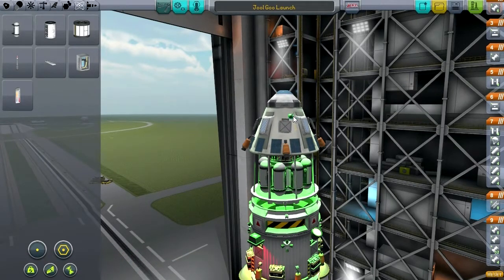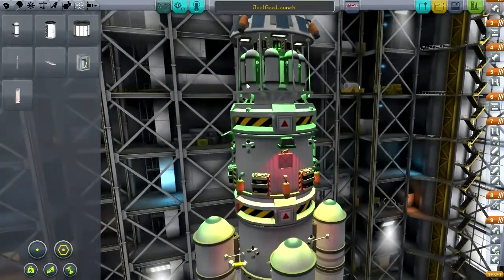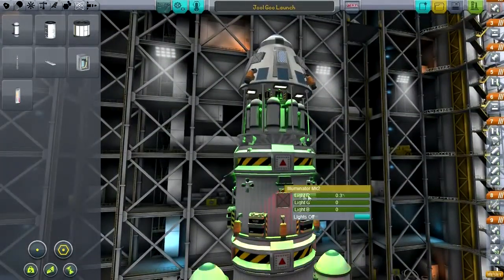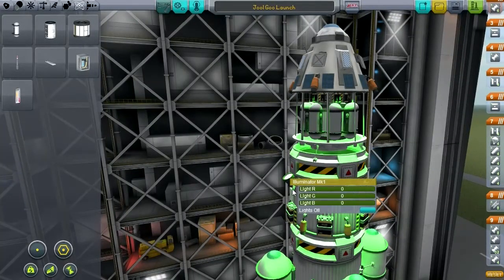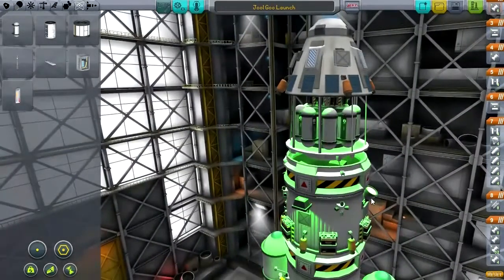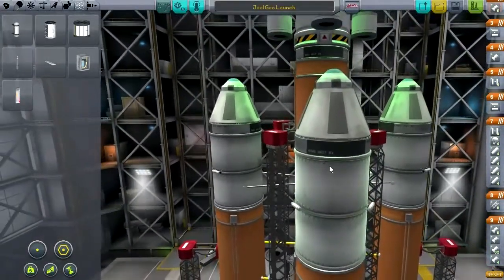I guess for looks we should add an antenna at least. We're intending to bring everything back, so it's not strictly necessary, but there we go. These parts are all colored green, so we should just go with green for the rest of it too. This was all configured for asteroid stuff, but asteroid stuff is colored red for now. So the green ones go — let's launch this.